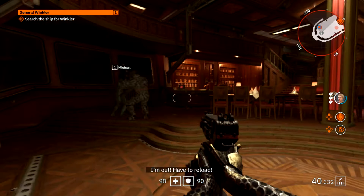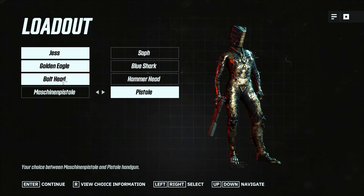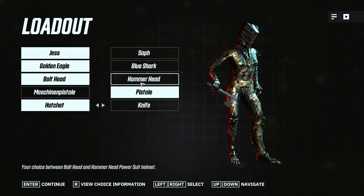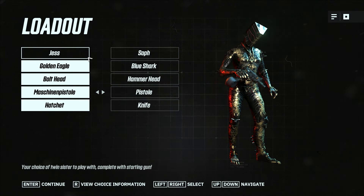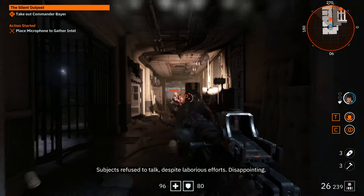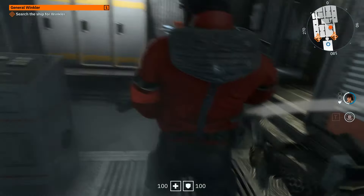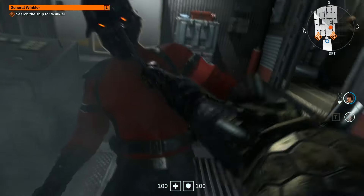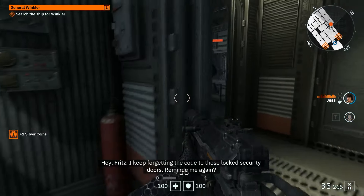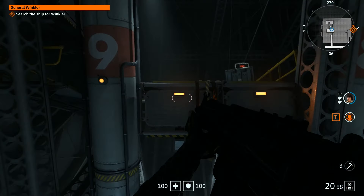Youngblood is more gameplay-focused than the last two entries in the series. You get to play as either Jess or Soph, and they both play exactly the same. Before you jump into the action, you have to choose your character, starting ability or skill, pep signal, starting weapon, suit appearance, and helmet. It doesn't matter which ones you select, since you can acquire everything as you progress through the game.